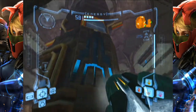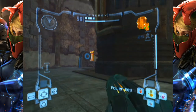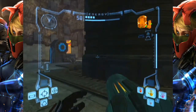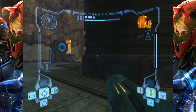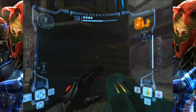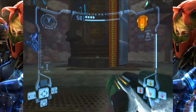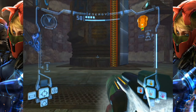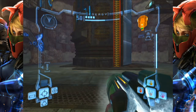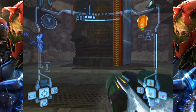Vertical rooms in Metroid Prime can be very punishing. This one in particular combines vertical with extremely precise and very particular standable ledges that you need to use. What I'll be demonstrating is obviously just the way that I find easiest and most consistent for me, but also what has been studied as being typically the fastest places to do it from.